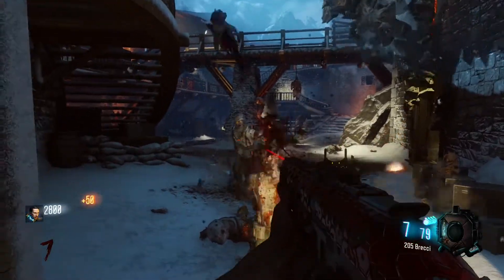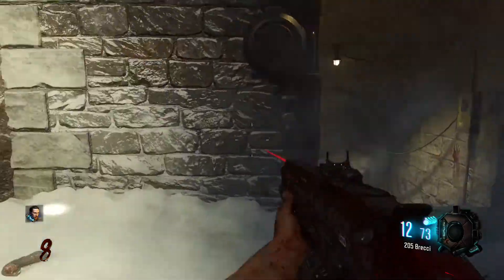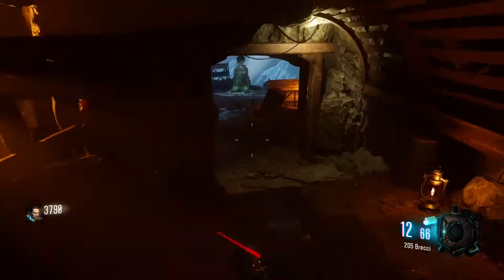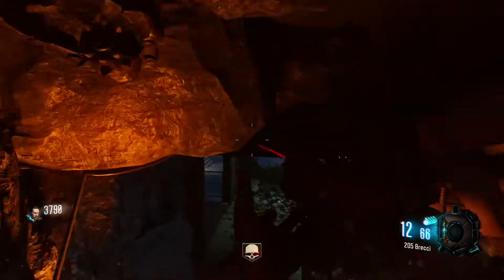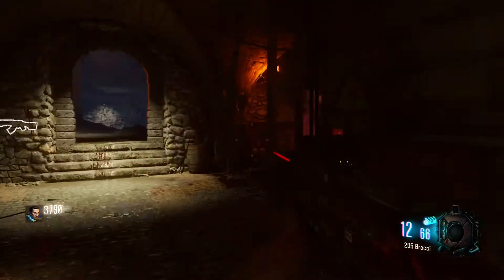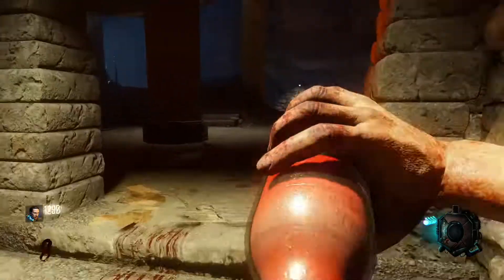And there we're done with the second dragon. Let's go to the third one, but before we go I decided to go get Juggernog since it was around round eight and I needed it so I won't die. I didn't even have Quick Revive or Double Tap — I was just relying on my shotgun, running and shooting, which can save your life in this game.